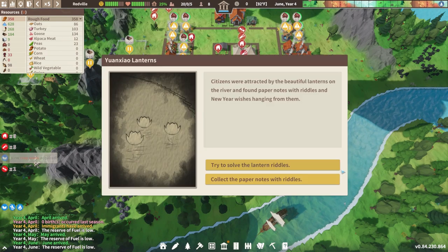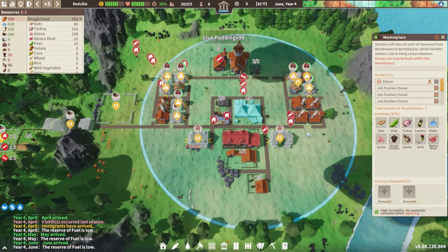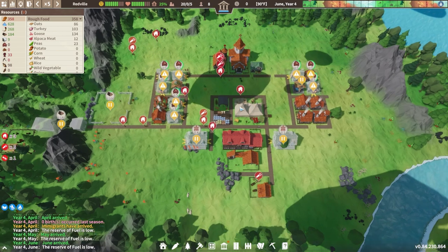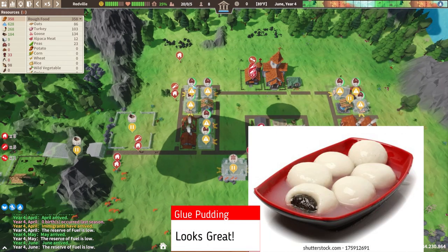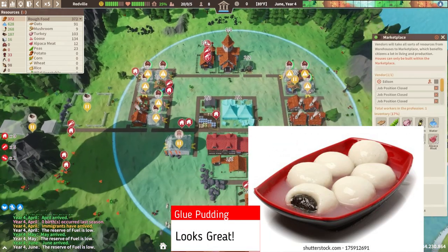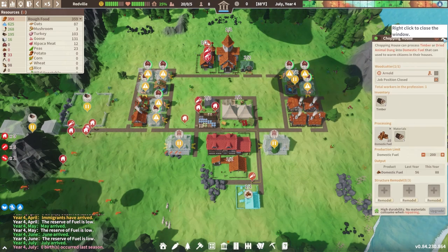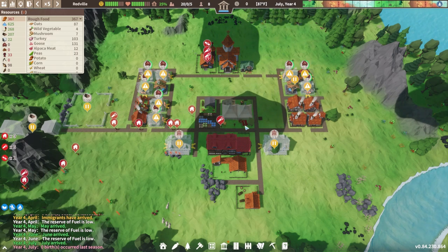I see a shiny on the river, so we're gonna click on that. Citizens were attracted by the beautiful lanterns on the river - found paper notes for the riddles. We saw this in the last episode - tried to solve the lantern riddles, managed to guess the riddle, and we got some glue pudding. That sounds kind of nasty but I have no idea what it actually is. If you know what glue pudding is, let me know because I'm very curious.